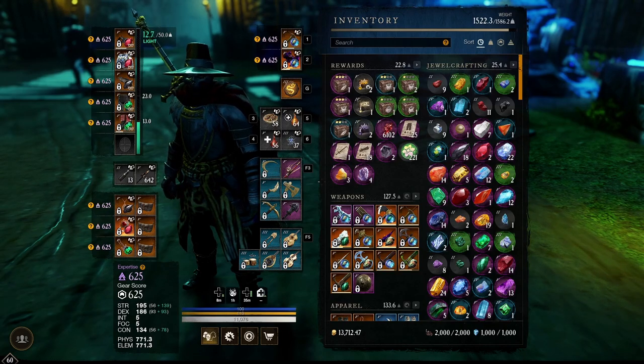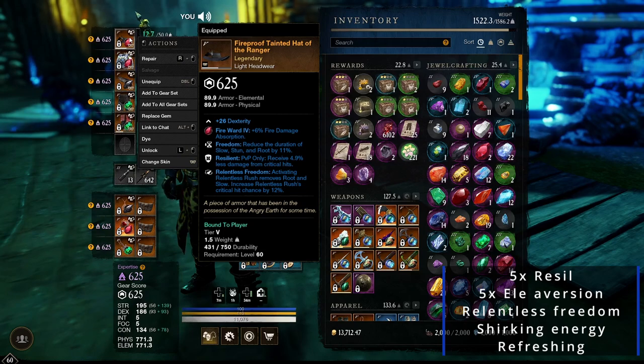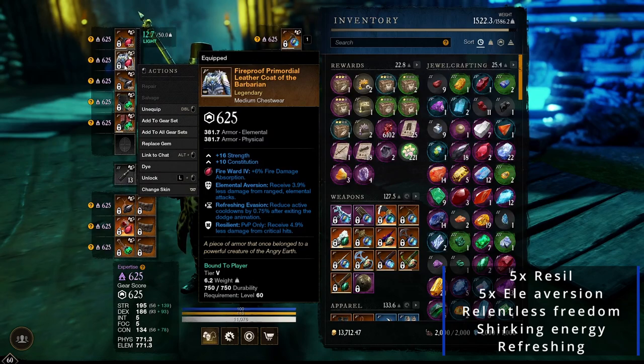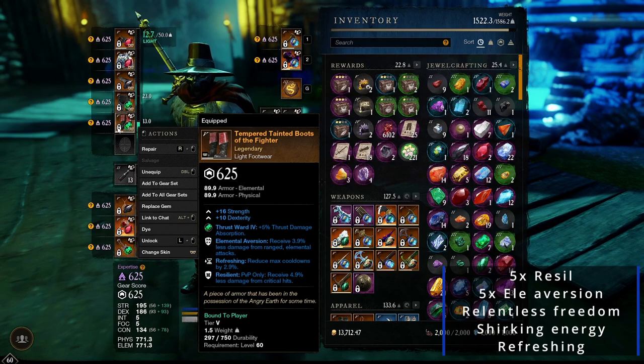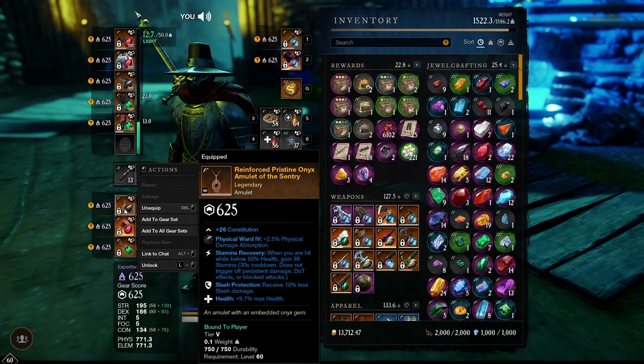I'll show you the build I currently run. It's almost like this except for one item. Relentless you want — it's too good not to have. Five rezil and then five elia version ideally. Other than weapon perks, you want rezil and elia version, and refreshing slash protection. You can use frost or fire instead, but I don't have any so I'm just using this.